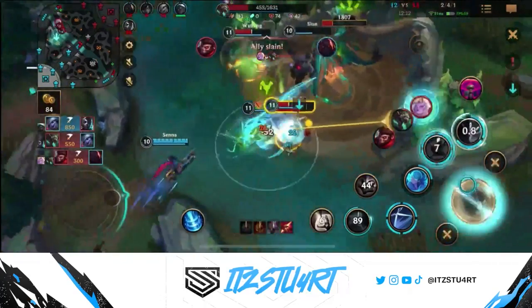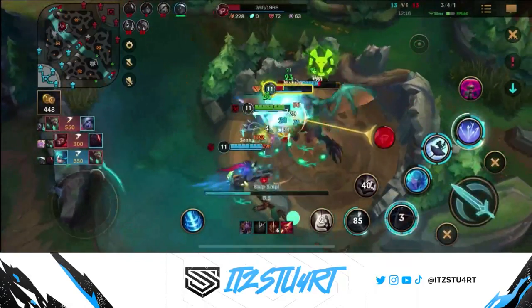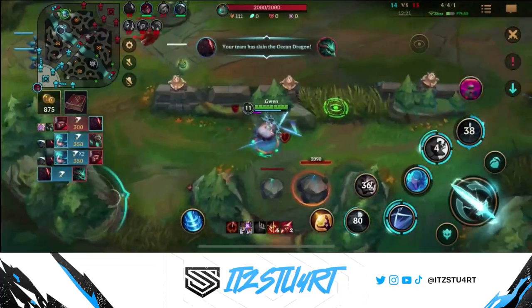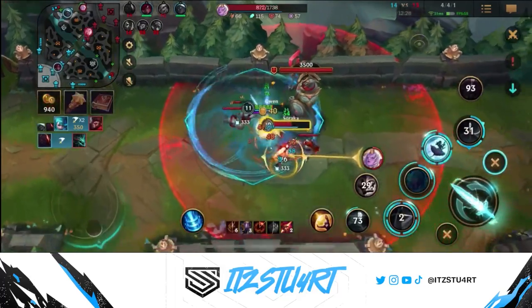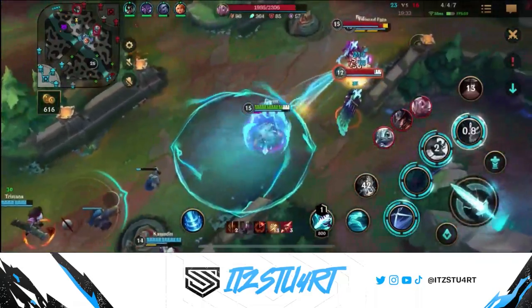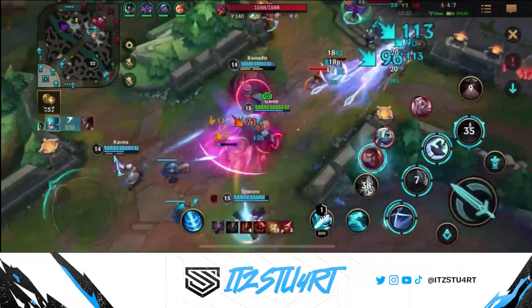Hello everyone, welcome to today's Wild Rift video. In today's video, we're going to be taking a look at the Hallowed Seamstress, Gwen. Gwen is a versatile AP scaling champion that can be played in either the Baron lane or in the jungle. Gwen's strength comes from her being able to be a frontline bruiser for her team, whilst also being able to deal a lot of damage and sustain against a high value target.